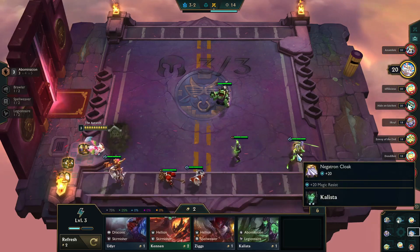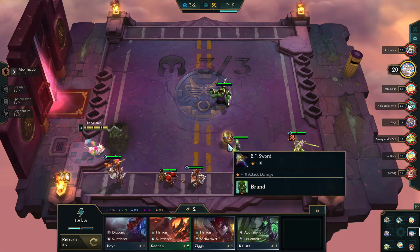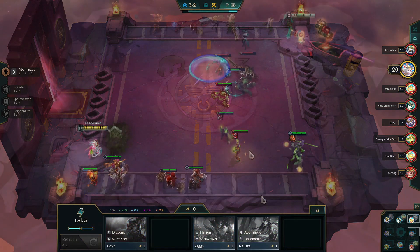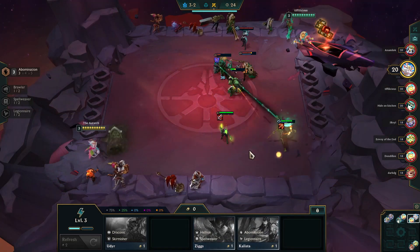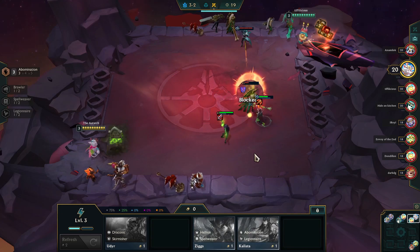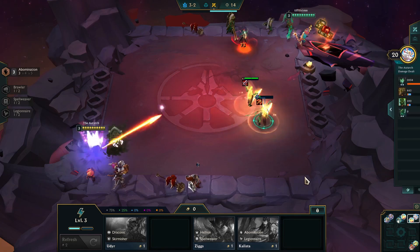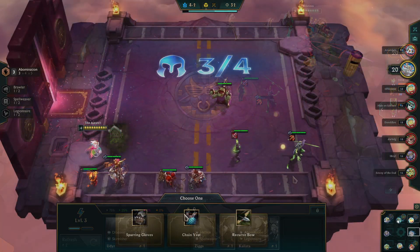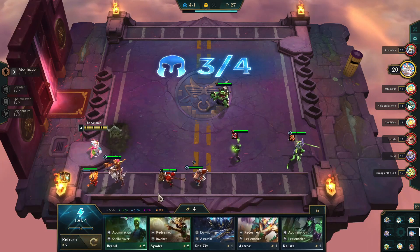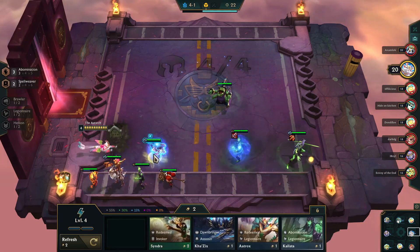So the first thing is the Runaan's Hurricane onto Kalista. Then the Bloodthirster onto Brand — every AP character needs a Bloodthirster. I'm just kidding, don't do that in general, but for this build it works. Here we don't even have to get as far as our zombie from Hell coming out, because we're able to finish the person off in the first round. The goal is to have the Hellions as our front line — characters that will go down fairly quickly, allowing the Abomination to come out early.